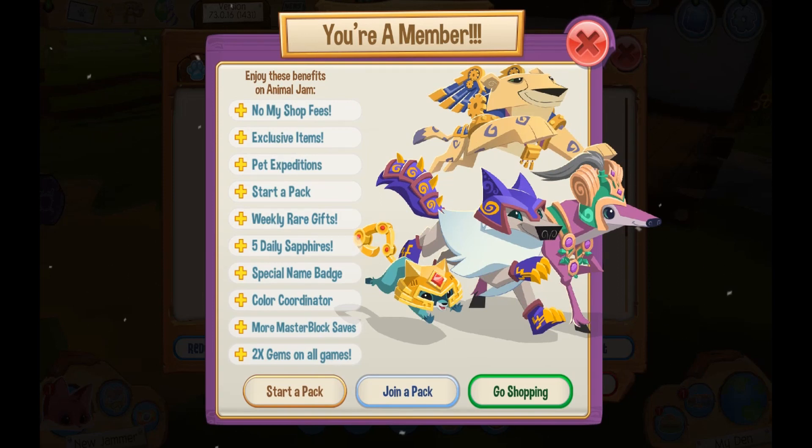So now I have no shop fees, exclusive items, pet expeditions, starting a pack, weekly rare gifts, and so much more. I can go shopping, start a pack, do any of these things that I want.